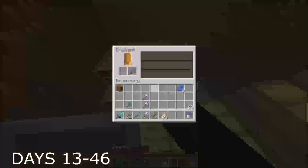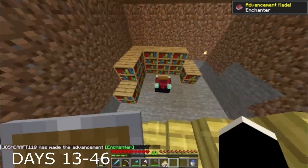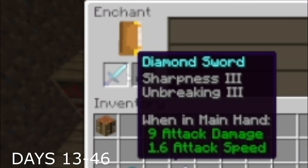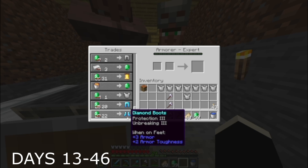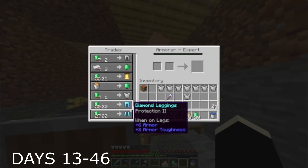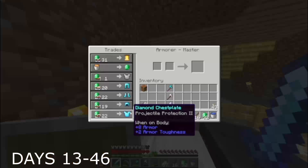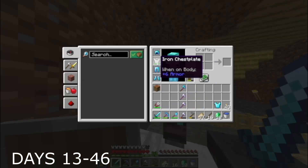At one point I got an enchanting table and decided to enchant a diamond sword — and that was bad, really bad. So I re-enchanted it and got better enchantments. At some point after that I managed to level up my armourer villager high enough so I could actually buy diamond armor from him, which I did. To afford most of it I needed to get more wood for emeralds, but eventually I managed to get enough emeralds to buy a full set of diamond armor.